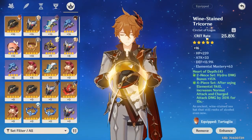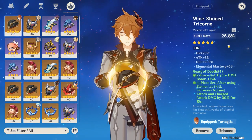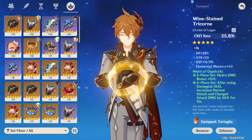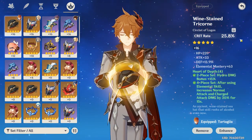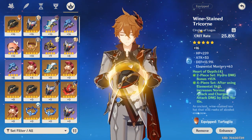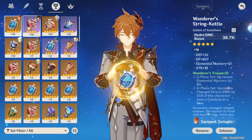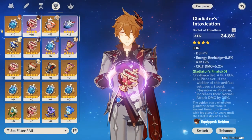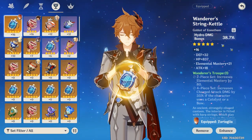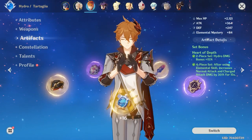For your Circlet, either Crit Rate or Crit Damage, it depends. I'm only suggesting free-to-play weapons here, so if you're going to use the Crescent, then Crit Rate is probably going to benefit you the most because of his passive that he gets at level 60. For your Goblet, attack starting off, and then you can switch to Hydro Damage — Hydro Damage bonus benefits Child insanely well with his melee stance.